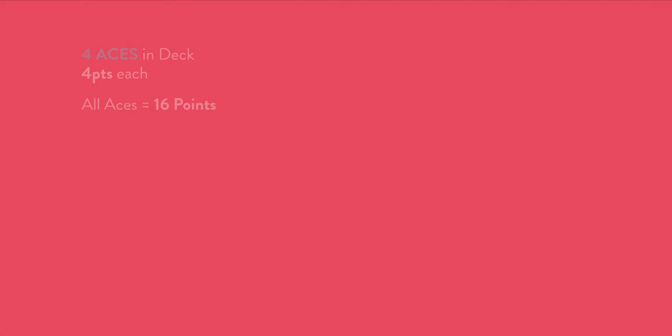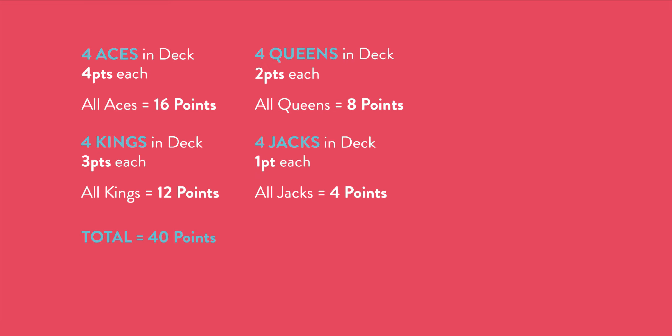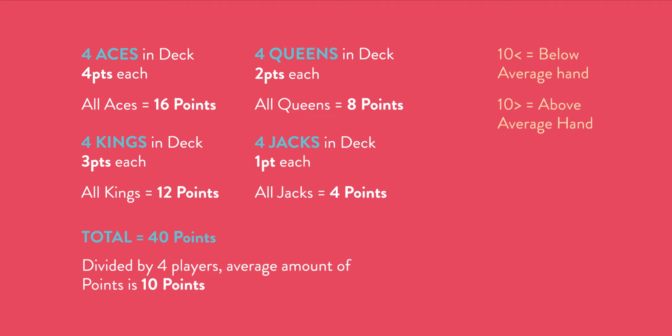Thinking about the point system: we've got aces at four — four aces in the deck; kings at three — four kings; queens at two — four queens; and jacks at one — four jacks. If you add up all those points, it's 40 points total. With four players, the average number of points you're going to have is 10. So if you have more than 10 points you have an above average hand, and if you have less than 10 you have a below average hand.